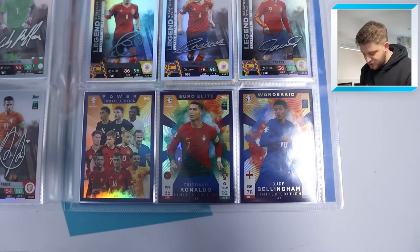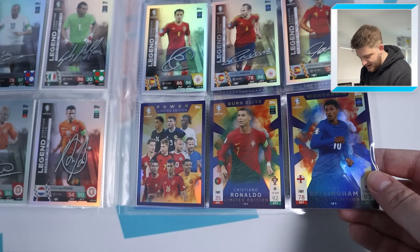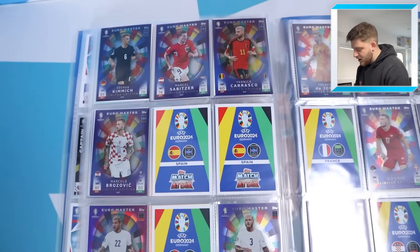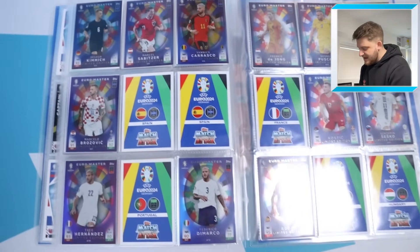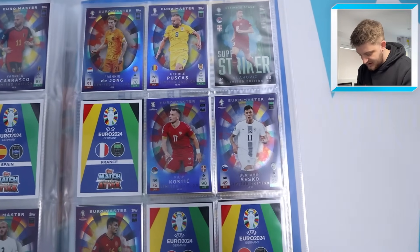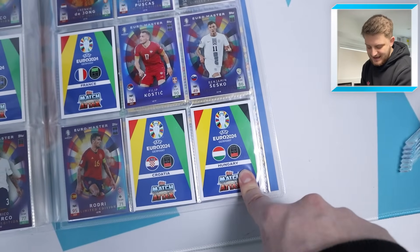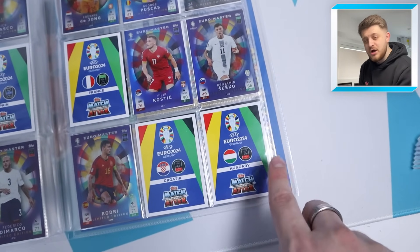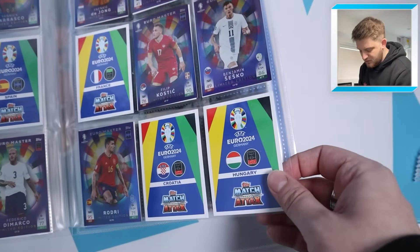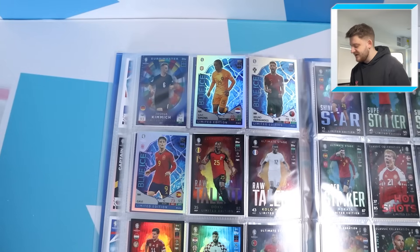We move on to the limited edition cards — the Jude Bellingham, Cristiano Ronaldo, and Power limited editions, all three found guaranteed inside your starter packs. Then you move into the Euromaster double page spread — missing three on each page, featuring Puskas, Kostic, Benjamin Szczesny, Rodri, and one other. There's also space allocated for the Cristiano Ronaldo shoe card — will we ever find it? We'll give it a good go.